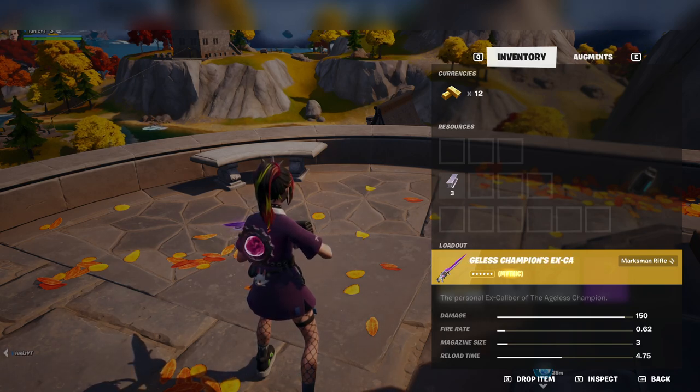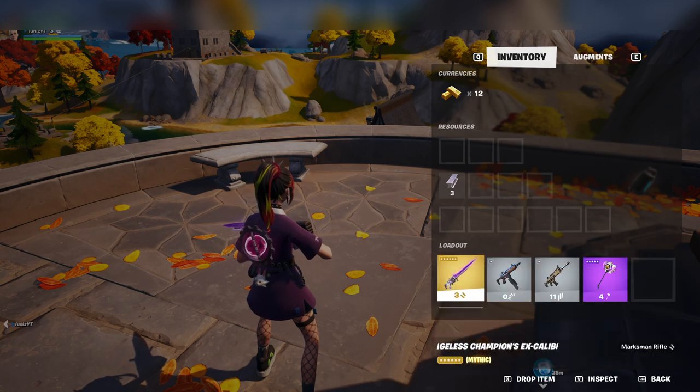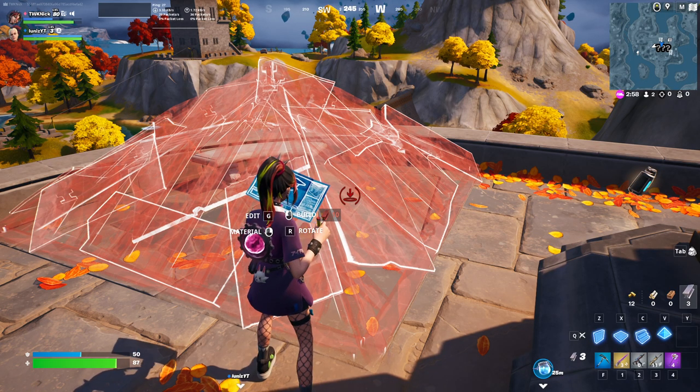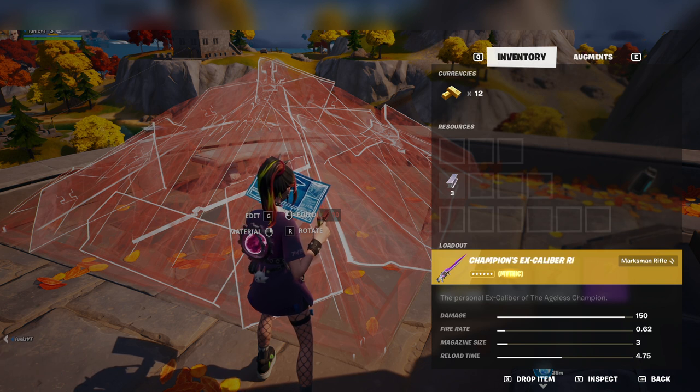What is going on everybody, it is the Walkthrough King, and here we have a fast and easy guide on getting the brand new mythic Excalibur rifle in Chapter 4 Fortnite. Definitely recommend going for this — this thing does a lot of damage, 150 per shot.